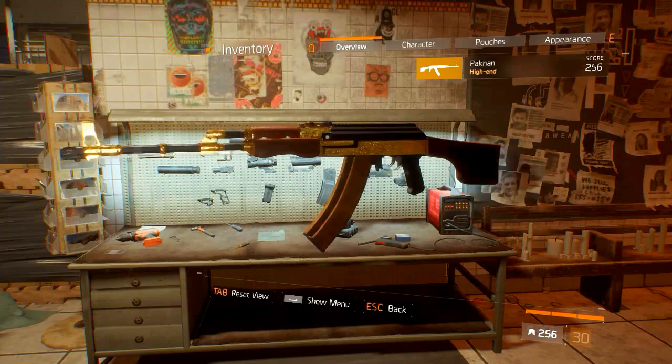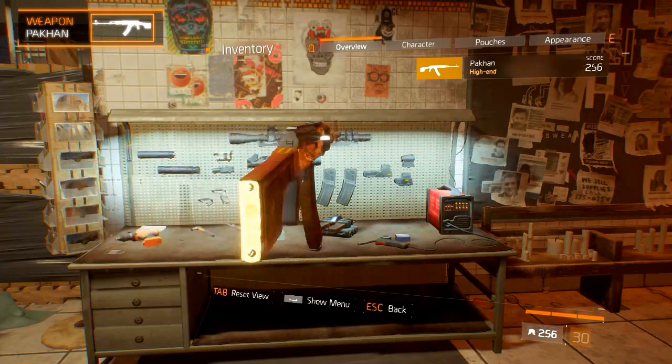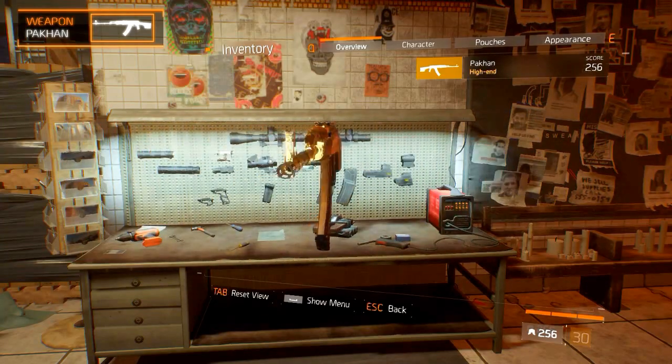Welcome back to another named weapon guide for The Division. Today's episode is on the Pakhan light machine gun. We'll take a look at the aesthetics, statistics, weapon talents, and how to get it.